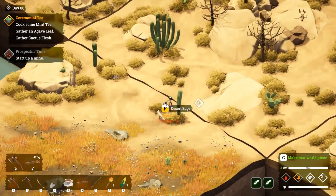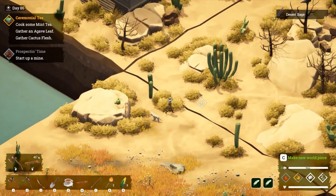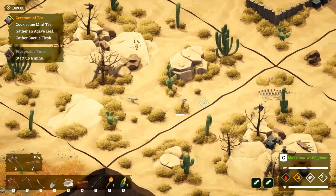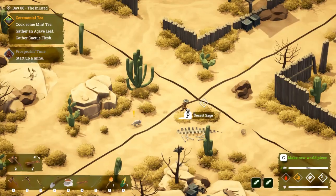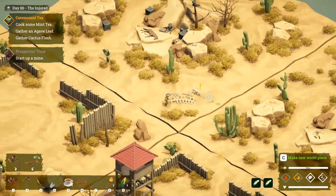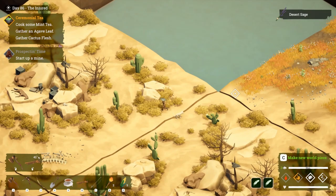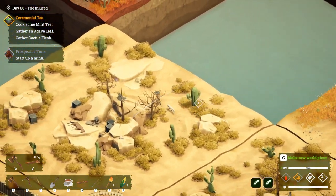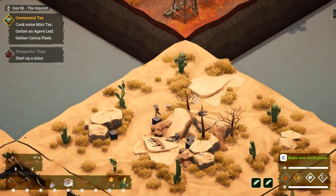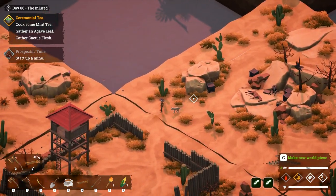Here's some desert sage — this is going to make our life a little easier. We can use some of the copper ore that we have in our inventory already, plus the desert sage, and we can discover some extra map pieces. My poor little pup — she's trying to dig up things for me and be a good girl, but I'm just not interested right now.